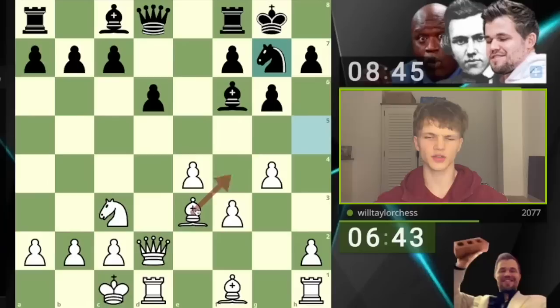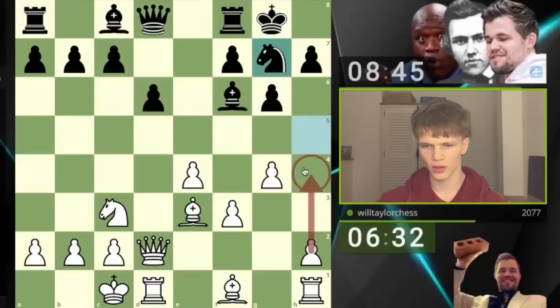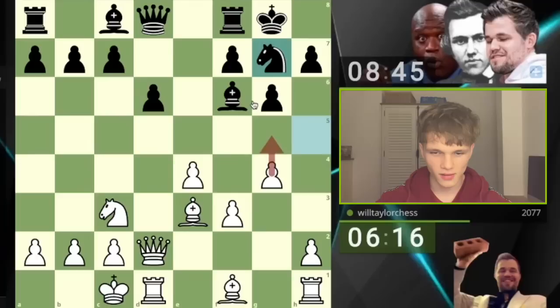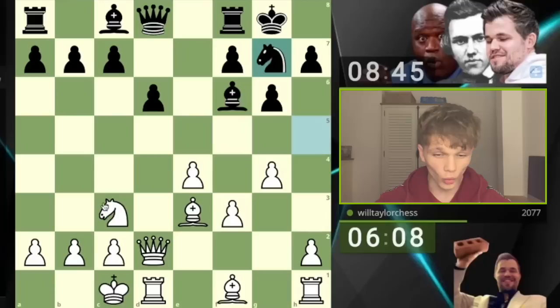Bishop h6 doesn't make sense at the moment because I'm not threatening to take. The move that does make sense is h4, because if they take I've got an open h-file that's just looking beautiful for me — that's where I play bishop h6, take here, king takes, and go queen h6, then mate on h7. I'm also thinking g5 — it hits the bishop but it's a bit of a one-move threat. I want to keep controlling where this knight can go. I've also got the move knight d5.